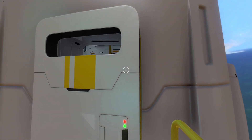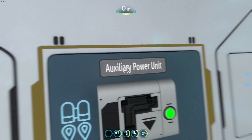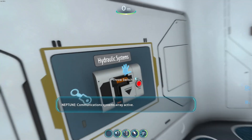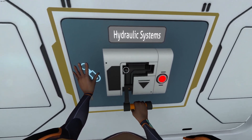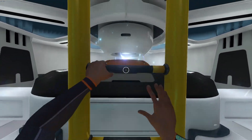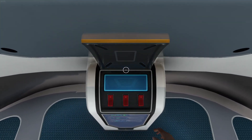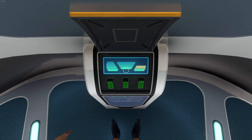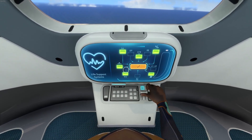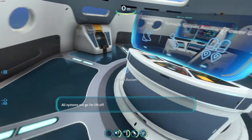So now we walk in here and turn on all these switches — there's one, two, three. That's a storage. Now climb. There's the power. Now we're up here. So now boot up this thing. Primary computer systems active. Now life support — life support systems online. And now all systems are go for liftoff.